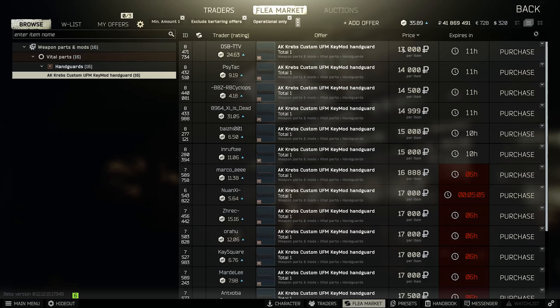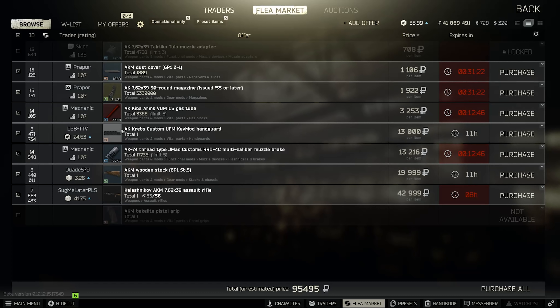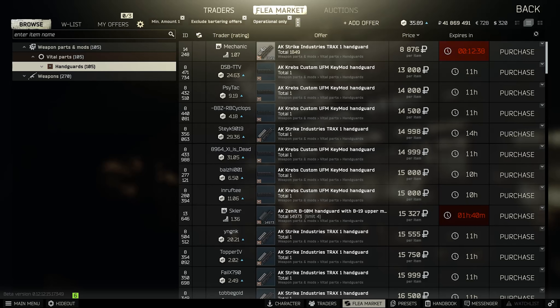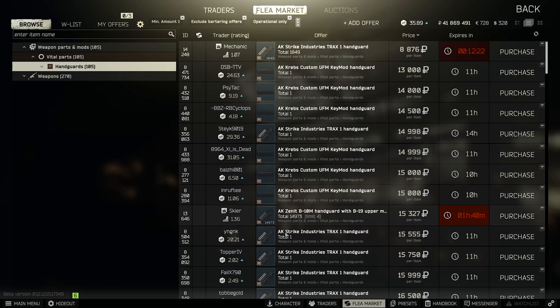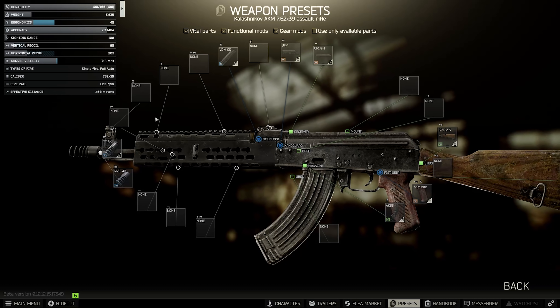If you use a linked search on the Kibber Arms CS tube and look through the handguards for this weapon, you can see the Strike Industries is minus 2%, the Krebs is 13K, and the next option is the Zenit B10M at minus 2%. The Krebs is minus 3% — it gives you more ergonomics and more recoil reduction, and people sell it cheap on the flea market because they don't know what to do with it. If it's sold out, you can use the same linked search method to find something else that's cheap.